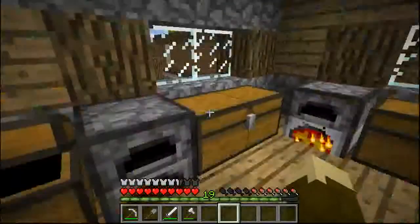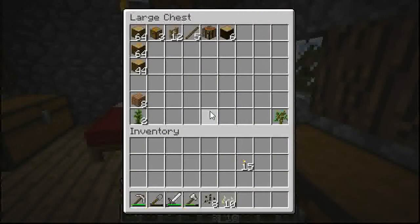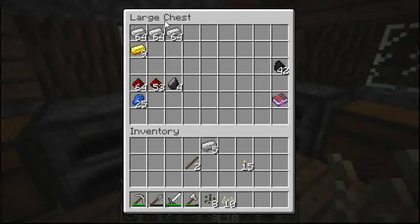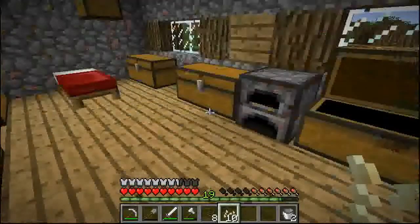Seeds — we can go in there. I know what we're going to do though. Today we're going to take melon and pumpkin seeds and make a melon and pumpkin farm. We need some sticks, we need some buckets. I can just hear an annoying gazelle — shut up, gazelle. We'll just make a stone one.